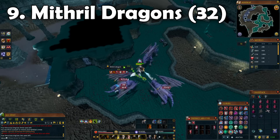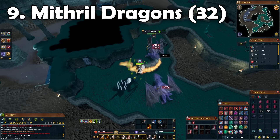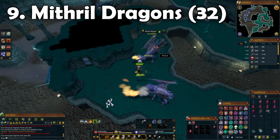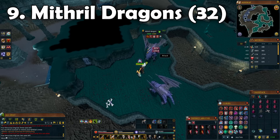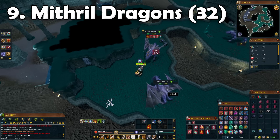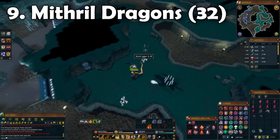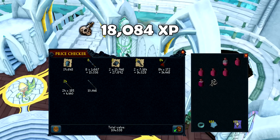For task number 9 we got something quite boring again, and that is Mithril Dragons - another assignment I do solely for Slayer points. I'm always hovering around 100 points because I always cancel the Araxxi/Mammoth tasks, and Morvran really likes giving me those tasks, especially the Mammoths. Unfortunately we were stuck with this and didn't get any Dragonrider Helm drops - what a shocker. We got around 100k GP and around 18,000 XP.